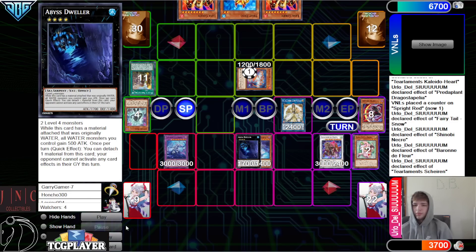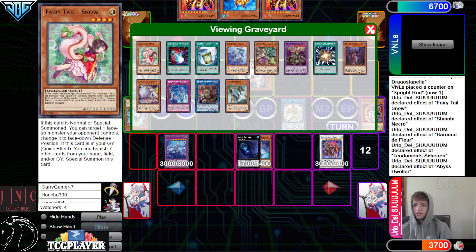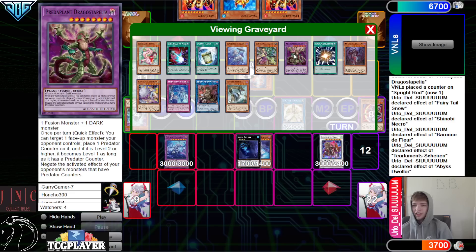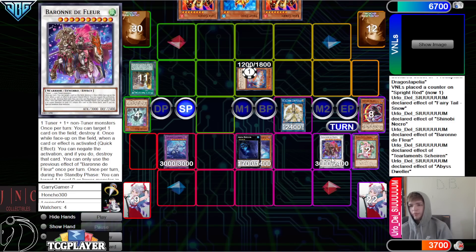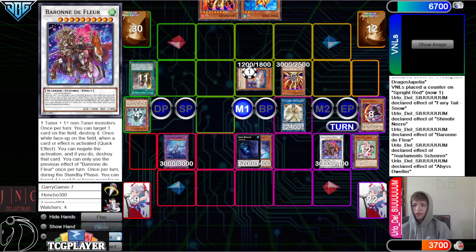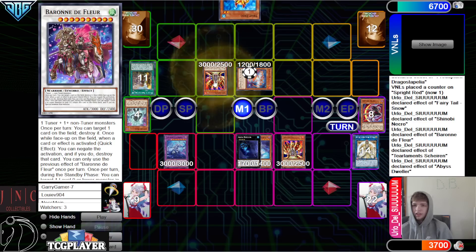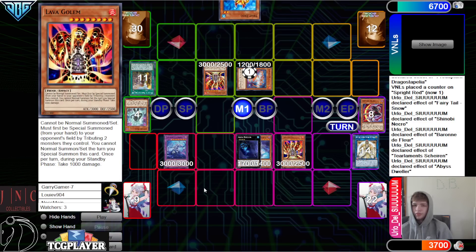They draw Lava Golem. Standby phase, activate Dweller. We have Fleur that could tag out too, but I don't think that's ever happening when it has the Negate on it — it's just more important than Dragostapalia. Leave it in Graveyard. If it uses its Negate, next turn you can tag out. But they're going to drop Lava Golem out on the Fleur and the Curious.